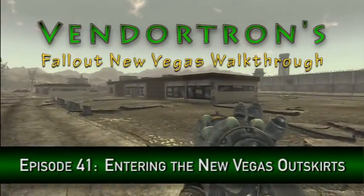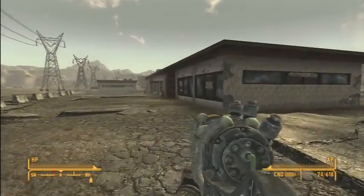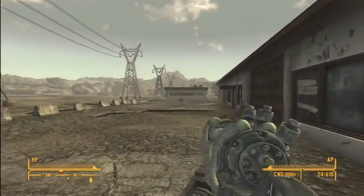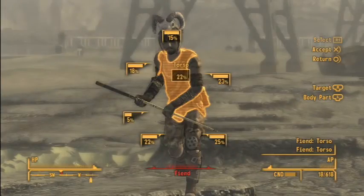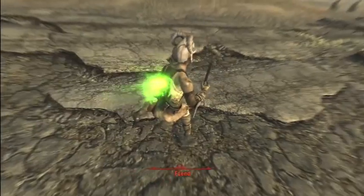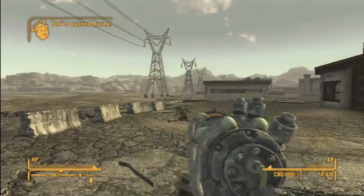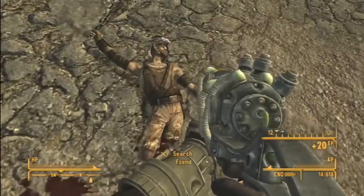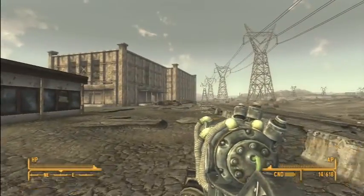Hey guys, welcome back to Vendertron's Fallout New Vegas walkthrough. This is the 41st episode, and we have engaged in a battle to help whoever's fighting these fiends. In the last episode, we ventured into an ant mound, and we checked out the train station next to the old Repcon headquarters. So let's go talk to...